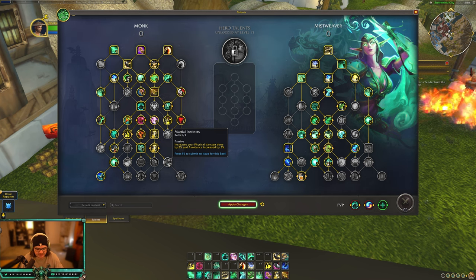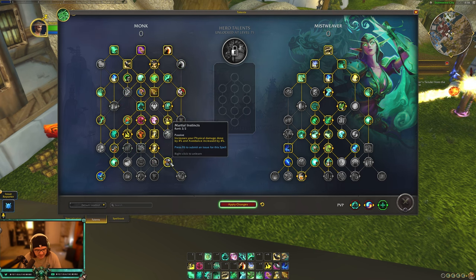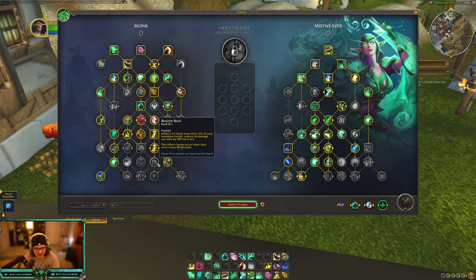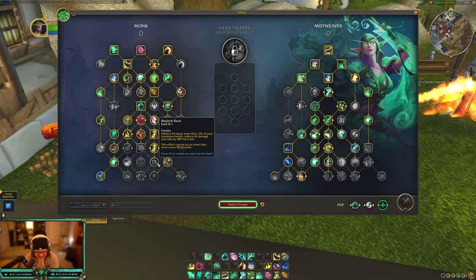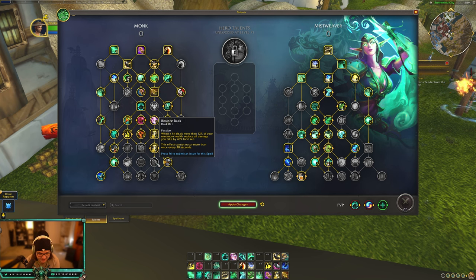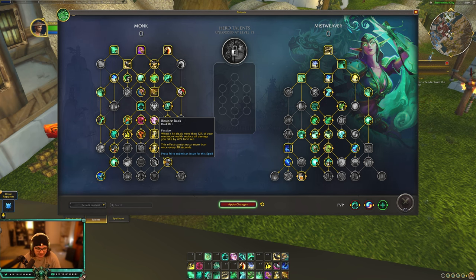Martial Instincts is a two-point node: increases physical damage done by 4% and avoidance by 4% - probably better for fist weaving and Wind Walkers. Bounce Back: when you're hit for more than 12% of your max health, reduces all damage you take by 40% for 6 seconds - this effect cannot occur more than once every 30 seconds. Essentially a Fort Brew every 30 seconds in terms of damage reduction. Also worth noting - Dampen Harm is no longer a monk general talent. It's now Brewmaster only in their own tree, so Mistweavers and Wind Walkers no longer get Dampen Harm. Bounce Back helps compensate for losing that.